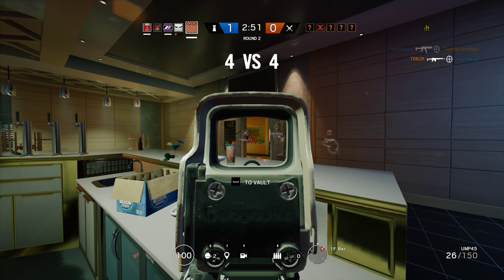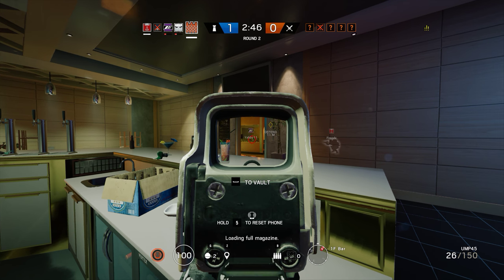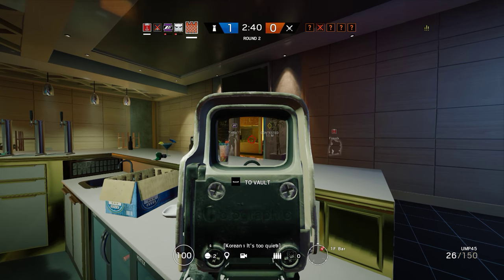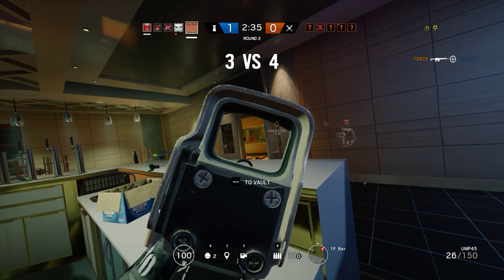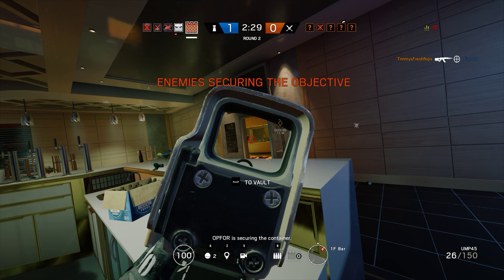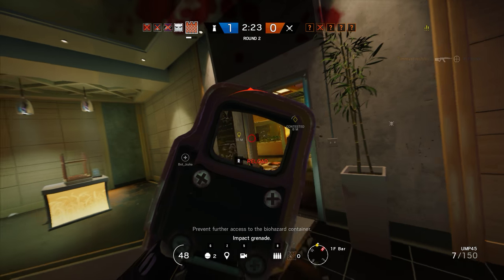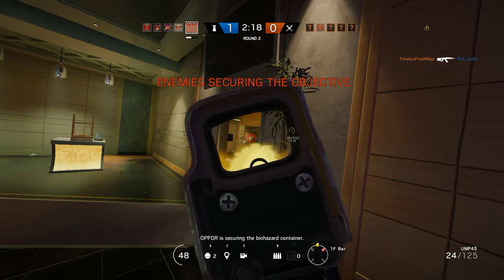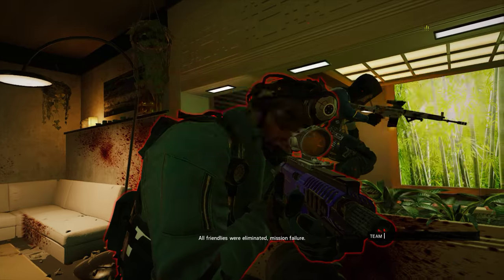Watch for captain drafts — he had a few around here. Protect the biohazard container. One inside master bedroom — Jager, I think. Top floor is securing the container. Prevent further access to the biohazard. Master bedroom is clear. Classroom, classroom. One friendly operator remaining. All friendlies were eliminated — mission failure.